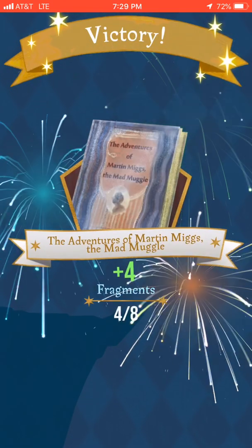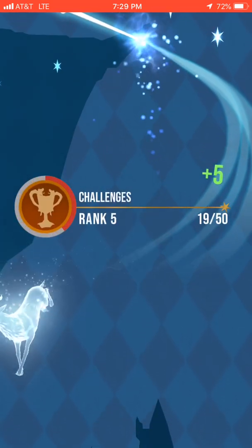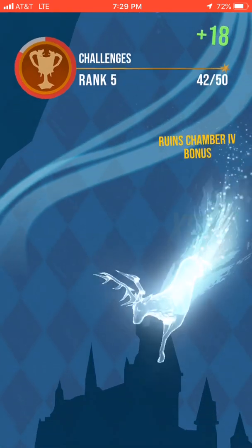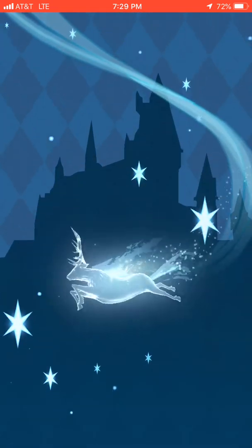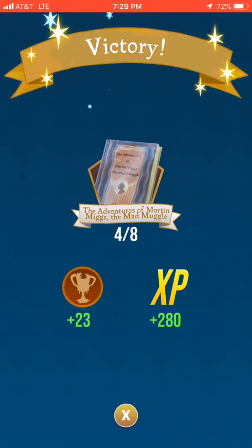You may be wondering why I want to win this — what's the point? I got four fragments on the Mad Muggle book, upgraded my rank, and got XP to level up. This all gives you rewards you can use to become more powerful. Become a more powerful wizard — increase your stamina.